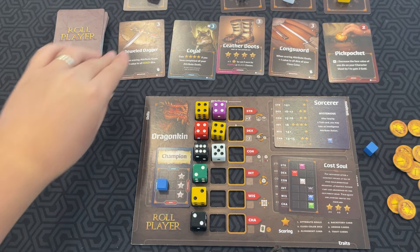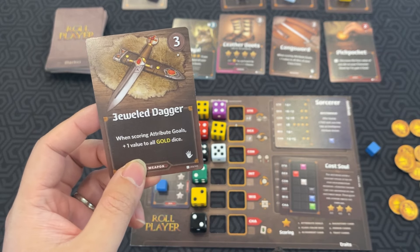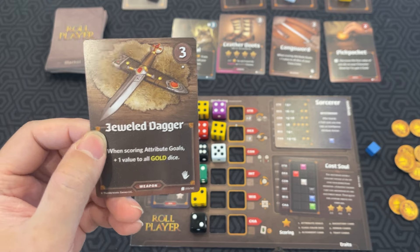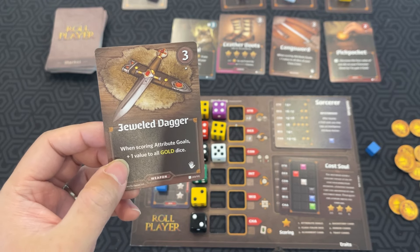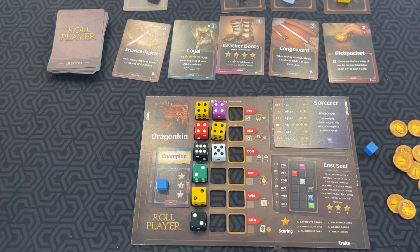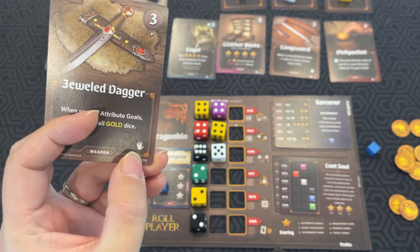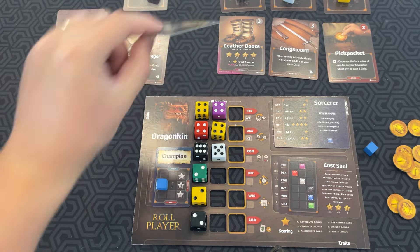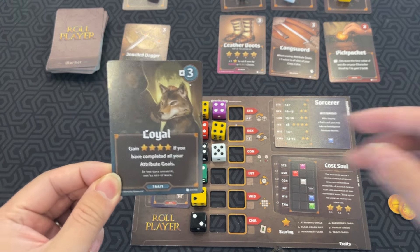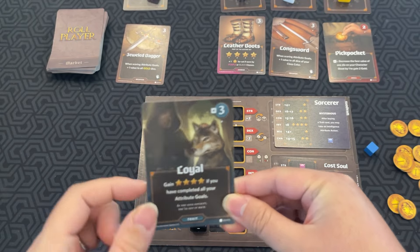To buy a market card, you need to pay the cost in the top right. This jewel dagger is three coins — if you spend three coins, you get it. When scoring attribute goals, it gives plus one value to all gold dice. For armor, trait, or skill cards, there is no limit. However, for weapon cards, you can only have up to two hands worth. Whenever you buy a trait card, you have to move your alignment token in that direction, and if you can't, you can't buy the card.